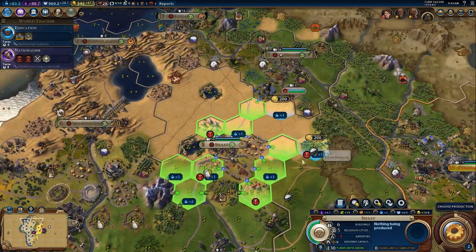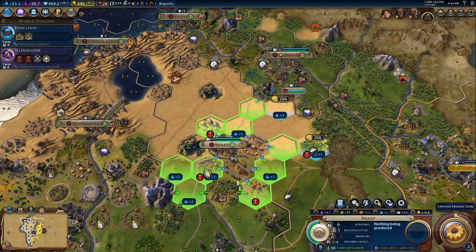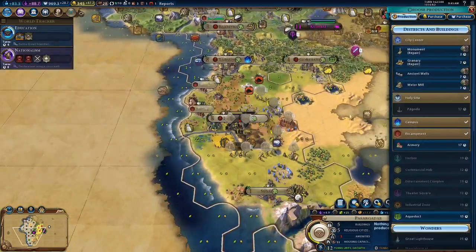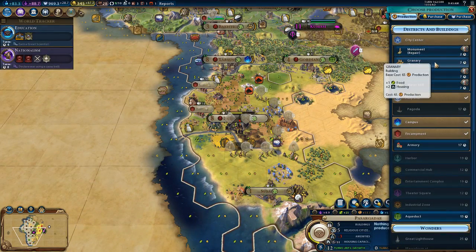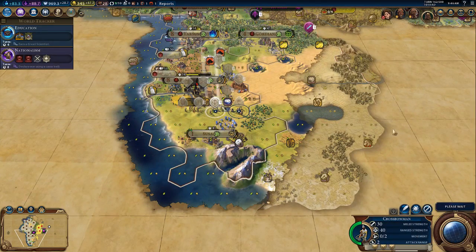Is there a good campus spot? Yeah, let's go with the campus - we could go campus here for the plus two. Alright, let's start repairing. Repair the monument first and then next turn.